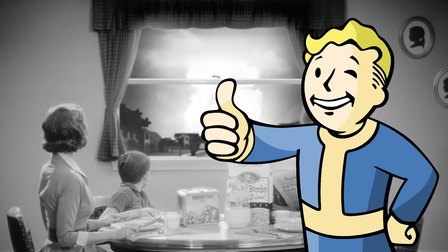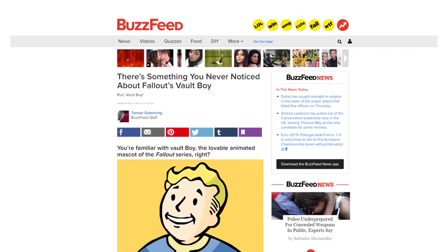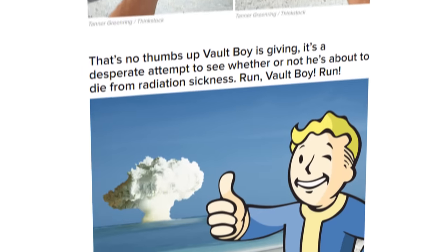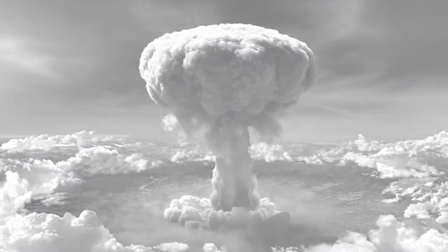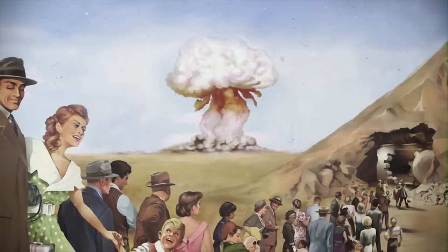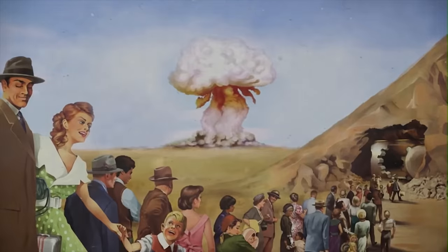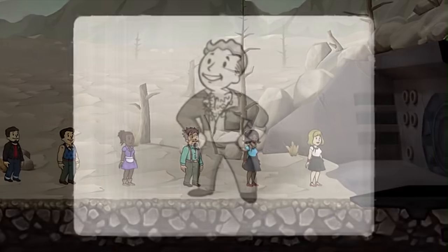Vault-Boy's most iconic image is the thumbs-up pose, and this image has become the focal point of much fan speculation. One of the most popular theories was that this pose was not a sign of everything being A-OK, and that he was actually measuring the size of a nuclear explosion to see if he was far enough away to be safe. Basically, if you see the explosion outside of your thumb at arm's length, you're in the fallout zone. It became such a popular theory that many gamers actually now believe it to be fact. However, it was unfortunately debunked by Fallout 2's lead artist on Twitter, who said it's just a thumbs-up, basically saying everything's OK when it really isn't, and nothing more than that.